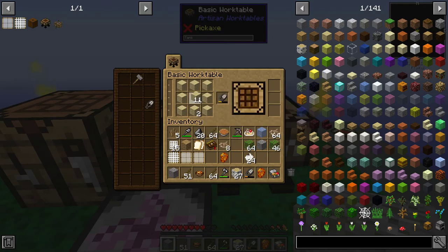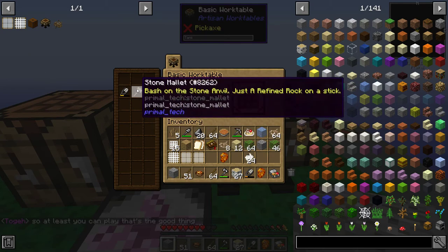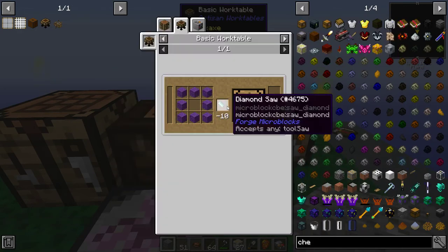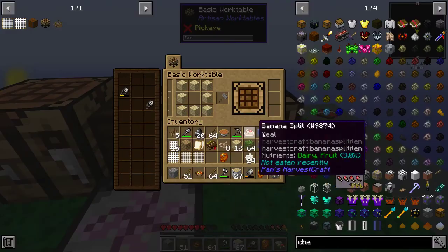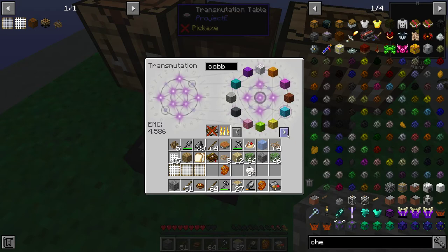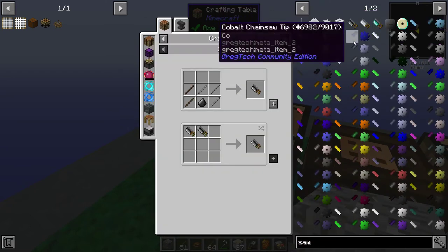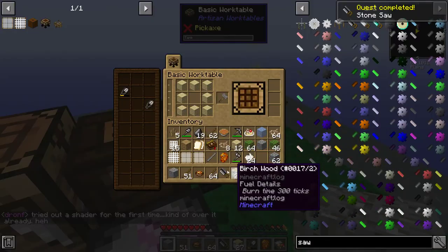We're going to make first our chest. I forget what the chest recipe was — wasn't it the hammer? I really don't know, so it might be faster to just type 'chest' in JEI here. The chest uses the saw. We have not created the saw yet. The saw is created with stone rods, sticks, and a piece of material including a piece of stone. Let's get some cobblestone. We'll type in 'saw' and just follow it. Here's the flint saw — and then you should be able to make your chest. Ta-da! There you go.